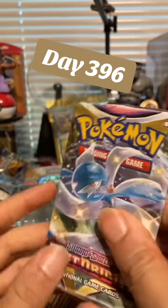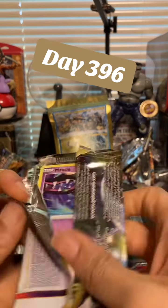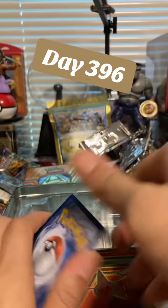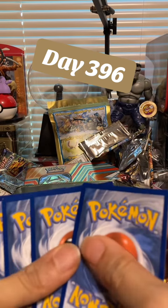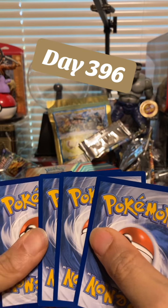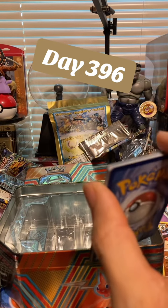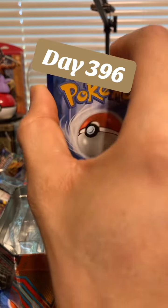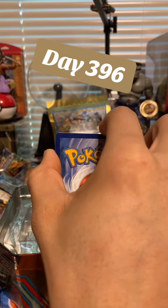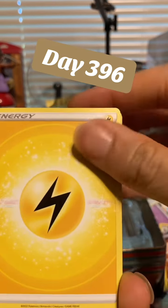Let's go ahead and get into our pack for today, which is this Lost Origin, and see what we get. We will be playing 'Guess the Energy' code card — if I'm right I get a bonus code card for the Friday Night Recharge, if I am wrong then you all get a bonus code to be given out at the end of this video. Today I'm going to guess metal energy. Something in my head was telling me to choose lightning but I did not go with my gut.